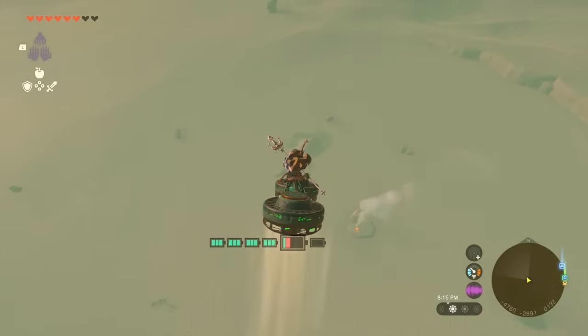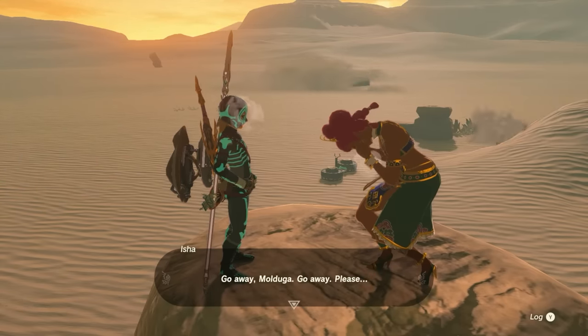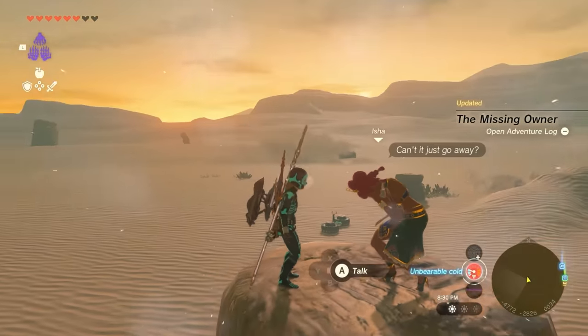You can see the Malduga in the distance as you're approaching this area, and this is what you're going to have to defeat. You're going to talk to Isha, and the quest for the missing owner is going to update - your job is to kill a Malduga. What you can do is hit anything on the ground to bait it so it'll come out, then it's going to jump out of the ground. If you shoot a bomb arrow at a Malduga, it's pretty much going to flip over on its belly, and that's when you want to go ahead and take it out. Shooting a time bomb is also a decent strategy. Rinse and repeat - have a Malduga come out of the ground, bait it, shoot it with a bomb, beat it up, and then it'll die.